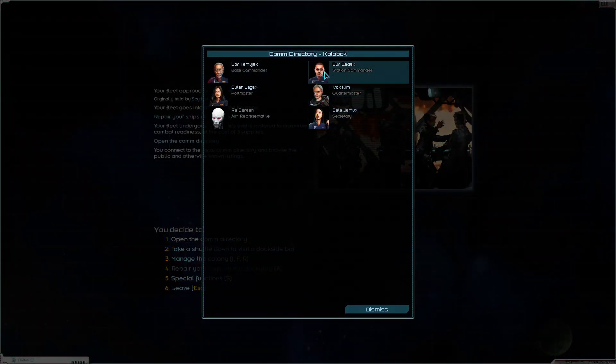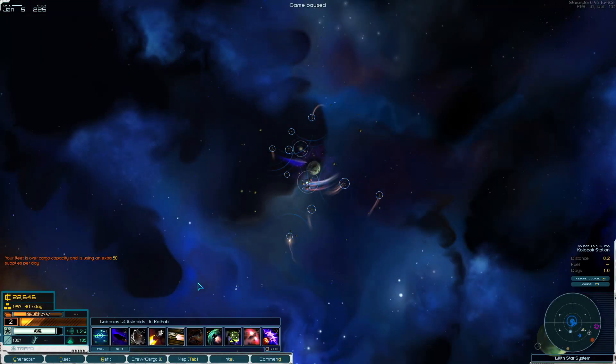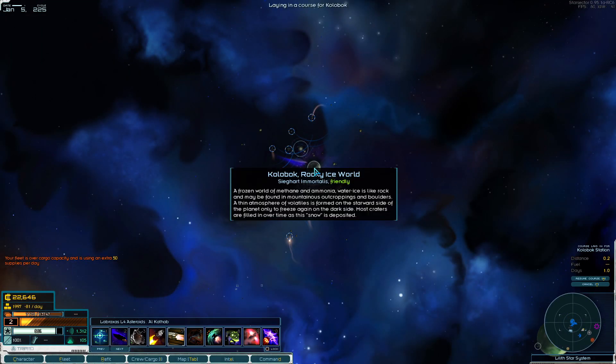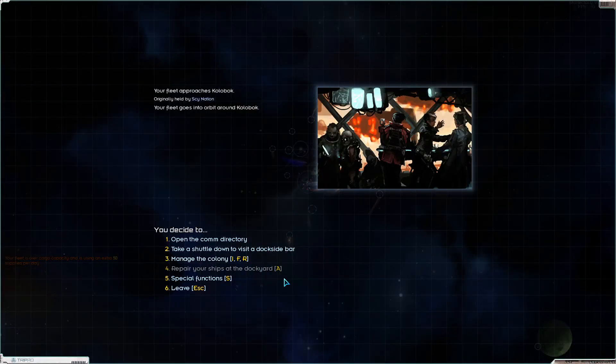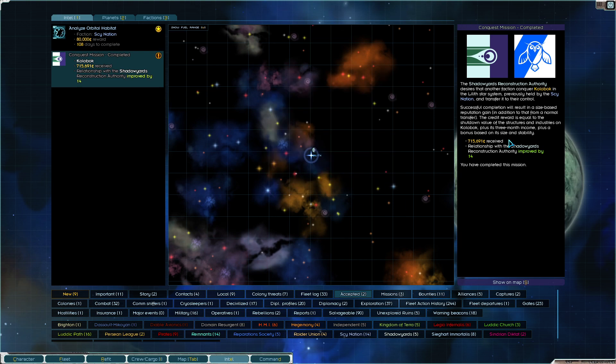We're going to go to the comm directory - actually, we're not going to do it this way. We are going to do it through the quest mission just so I don't mess it up. We're going to do this because I accidentally did it the other way. Don't want to debark here. We just have a transfer button right here. Cash money.